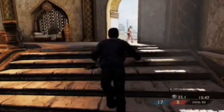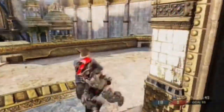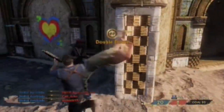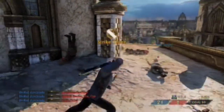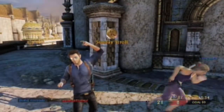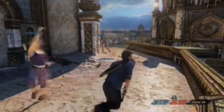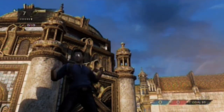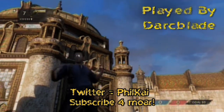So the City of Brass — it's a medium-sized level. It doesn't seem to offer much potential for long-range combat as everything seems to be close to medium range. There are many points in this level to get the drop on people, so use your environment, guess what your enemy is going to do, and try to get the drop on them. That's all I can say for this level. Hope you enjoyed this little guide — I've been Darkblade, subscribe and like for more.